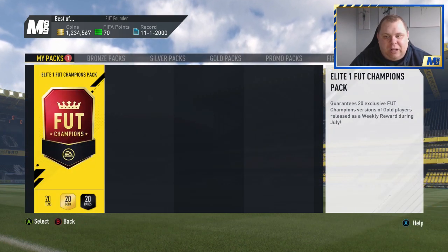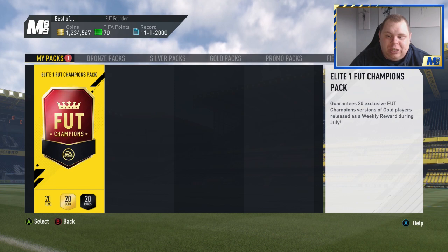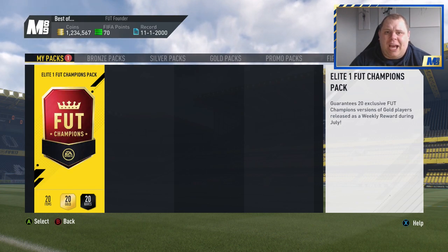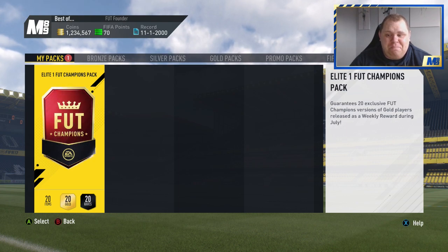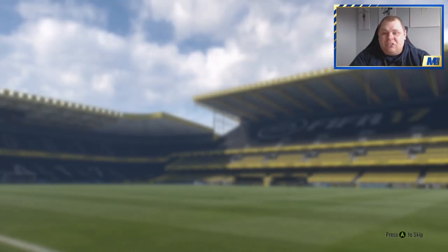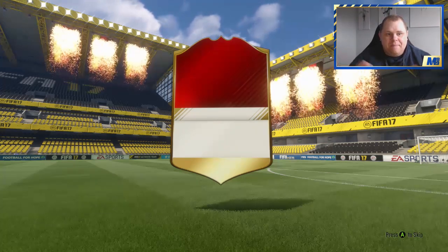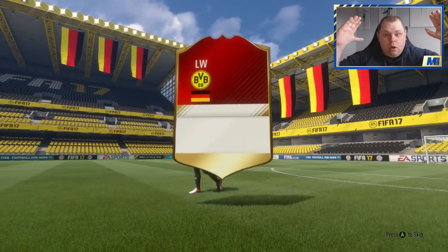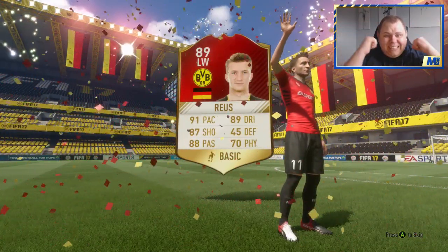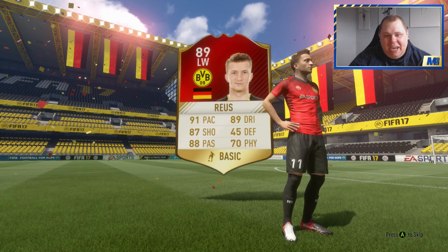Now we go into what we've been working for all month long - the Elite 1 monthly pack. Guarantees 20 exclusive Foot Champions versions of gold players released as weekly rewards during July. In 3, 2, 1 - it's a walkout! That's a start, be a big walkout. That's the tiniest player I've ever seen. Who's that German? Don't be bombing left. It's Marco Reus! I never even knew he was available. He's come out on that new kit as well - I said I was gonna wear it. That looks good in terms of red, look at the combinations going on. Marco Reus - is that his highest red card? Pretty certain Reus hasn't had too many in-forms.